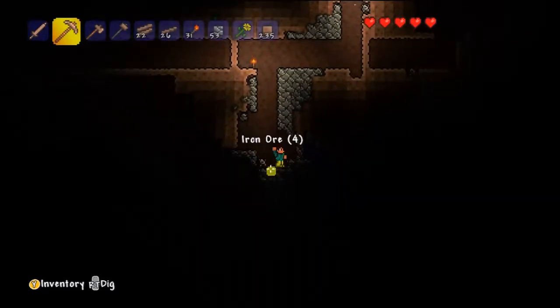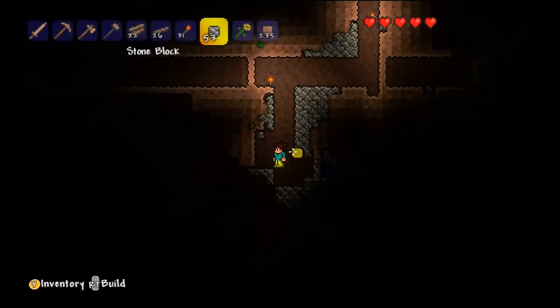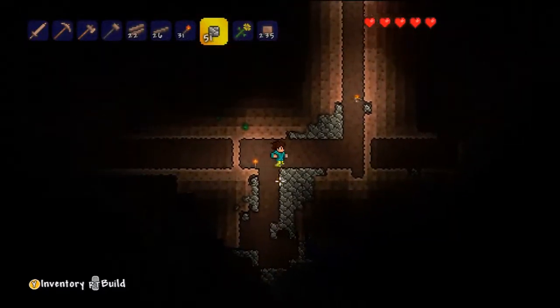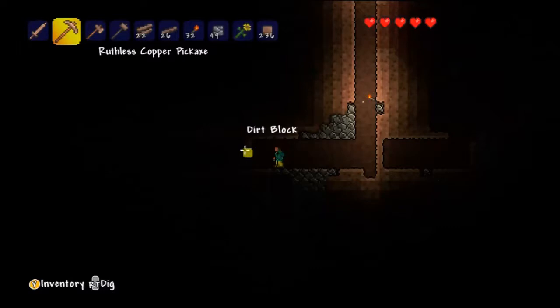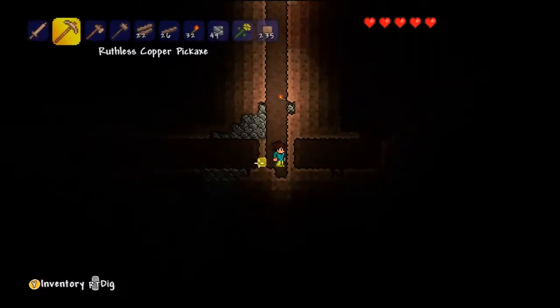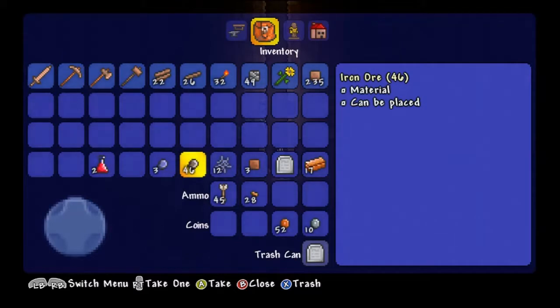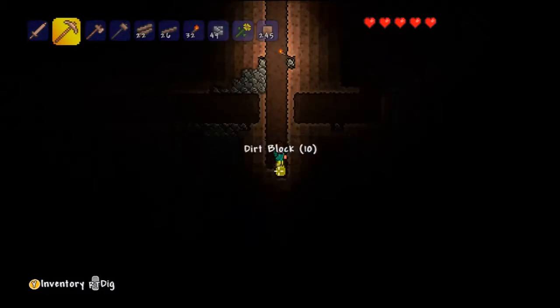I'm gonna have to build a bridge. Oh, I should put torches down. Let's just cover this up. I do want to continue my elevator. So this isn't going to be part of my path, I'm going to have to cover this up. After I get all this iron, let's just cover this and we'll continue digging down. How much do I have? Wow, 46 — that's a lot. I guess we'll dig down a little further, see if we can find anything, and then we'll start building our wooden platforms to get back up.